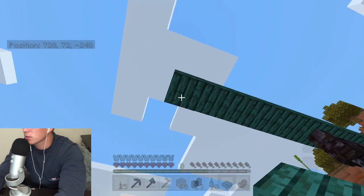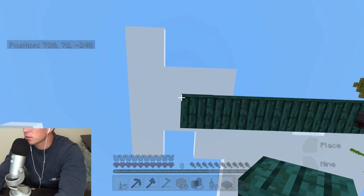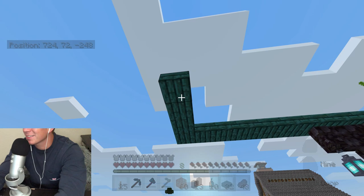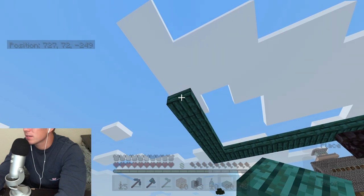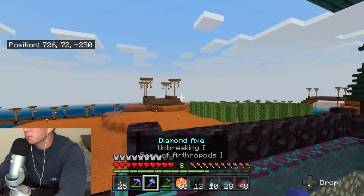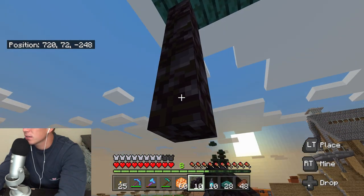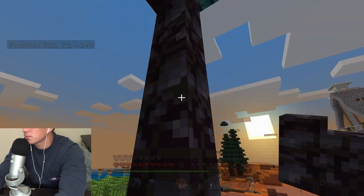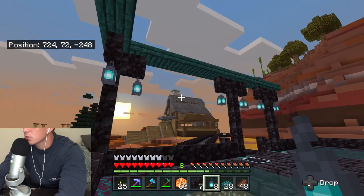We've got a couple more here. One more — let me see if I can add that. I have no idea how that worked, but okay, we'll take it. A couple more pieces here, one more. Beautiful. So I would be adding a couple of pieces here, and then maybe we could do a couple of these soul lanterns off of the edge right there.